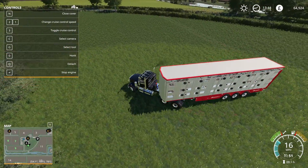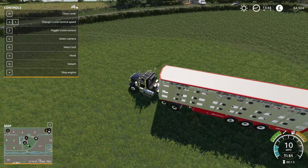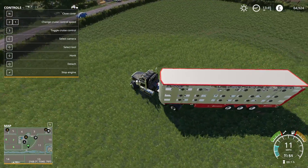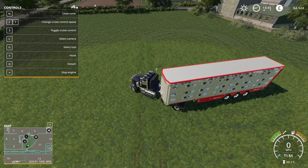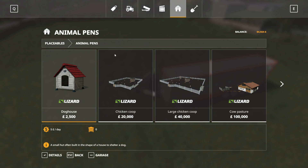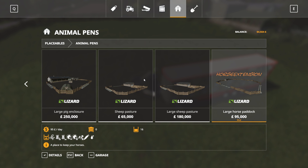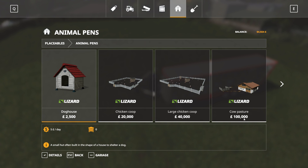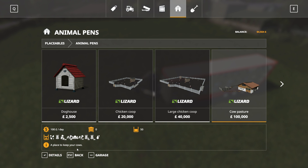I might have to just leave it like that. I'm thinking I have to buy an animal pen. There's chicken, large horse, sheep... oh there's no cow section. Cows - it's 100k, I can't afford it.